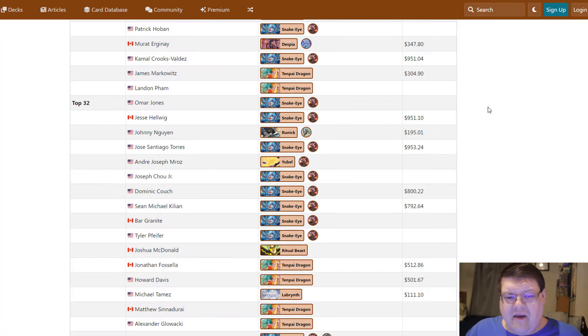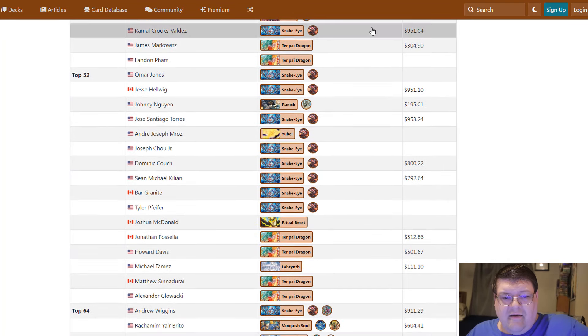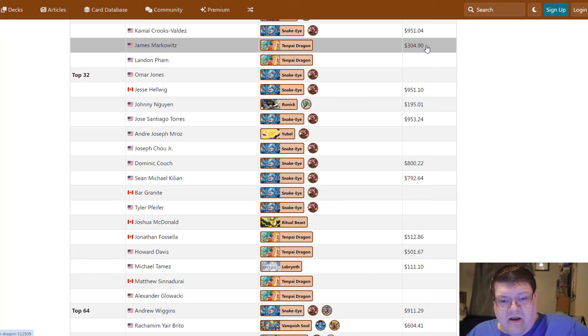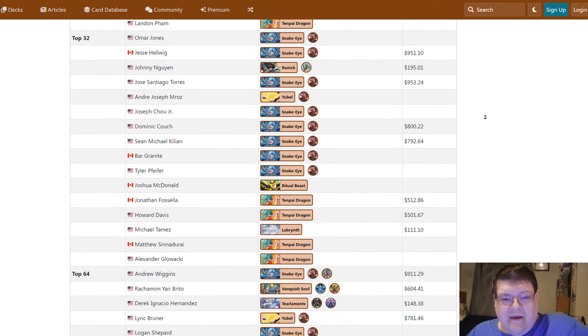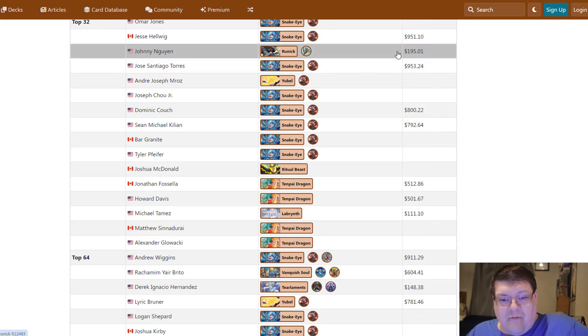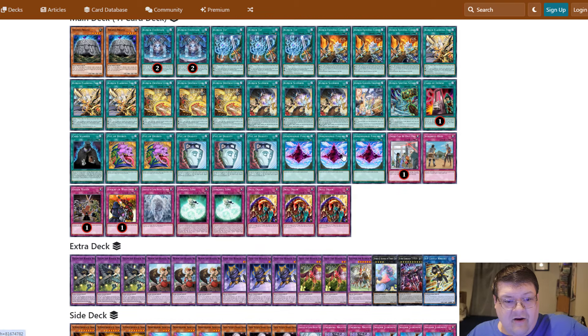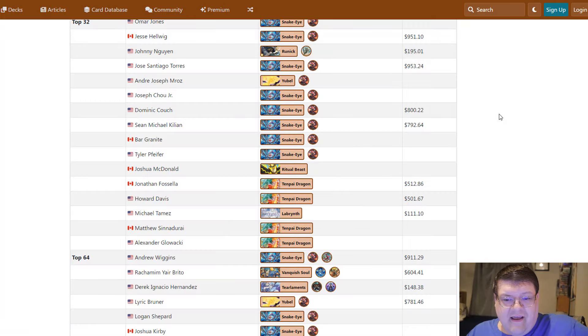That's another big thing to think about here — these prices are not absolute for the time being. You're seeing more Snake Eyes and Tenpai for $300, and then more of the thousand-dollar effectively. Johnny's list with Runic was coming in at $195. Your real major difference in price is going to be the scrub trade, honestly.